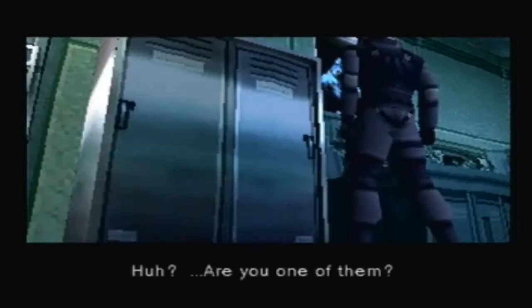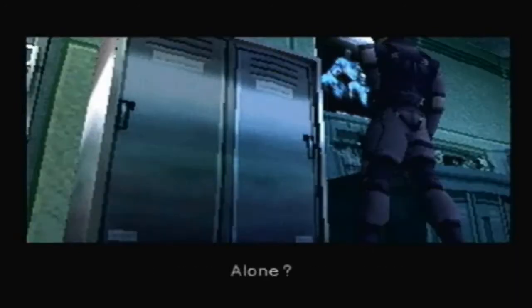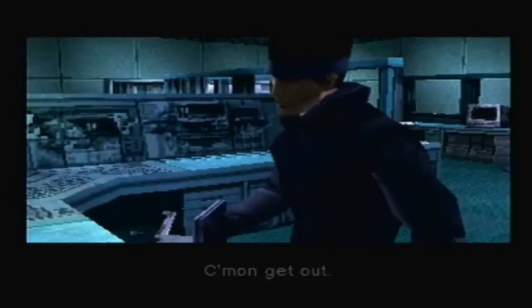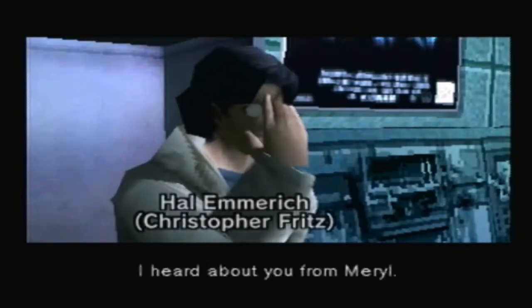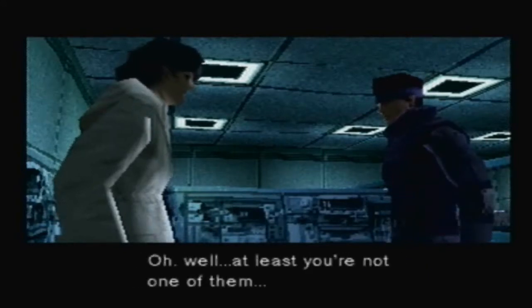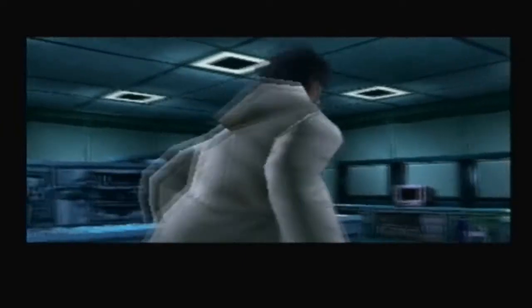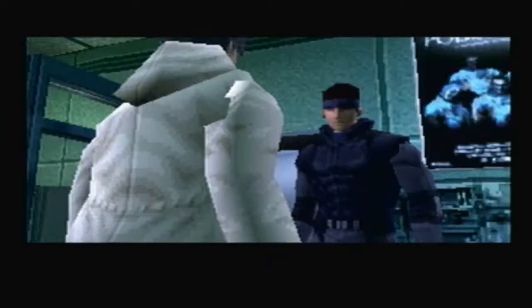How long are you gonna stay in there? Are you one of them? No, I'm not — I always work alone. Come on, get out, we can't stay here forever. Your uniform is different than theirs. You're the Metal Gear chief engineer, Hal Emmerich, right? You know me? I heard about you from Meryl. Oh, so you're here to rescue me? Sorry, but no — there's something I've got to do first. Well, at least you're not one of them. Are you hurt? I'm okay, I just twisted my ankle a little bit trying to get away. Well, if that's all, it's nothing to worry about. I want to ask you something.